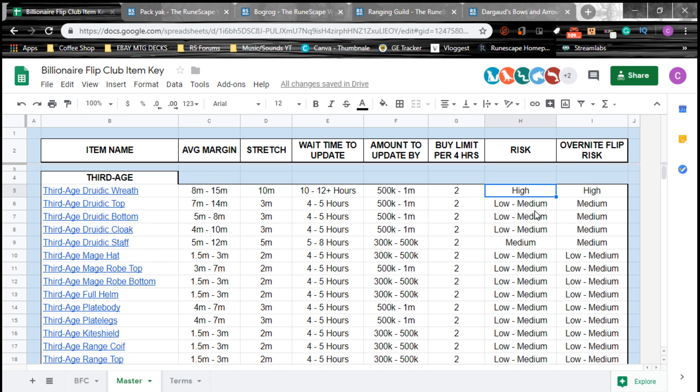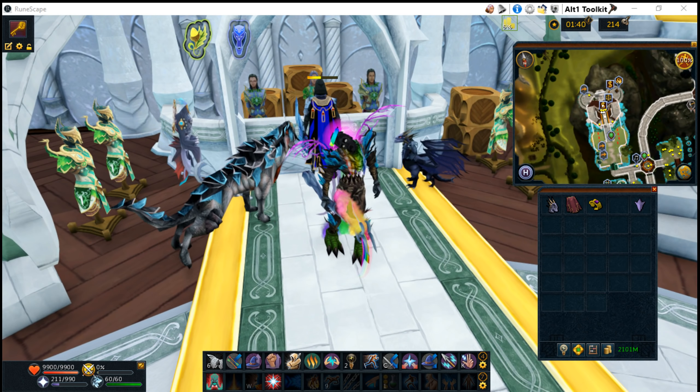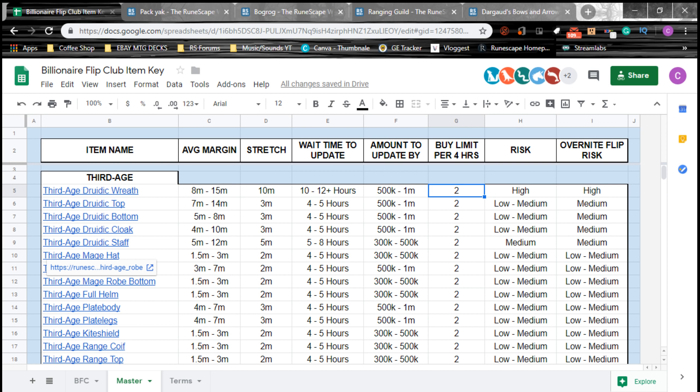If you have a sell offer in and the item is going up, yours is going to sell pretty quickly because prices are moving up. Volume, which we covered in the last video, is one of the big things that determines how long an item takes to flip. Risk has a lot to do with volume — typically a higher-volume item like U-logs or Pack Yaks is going to have a much lower risk compared to something that takes a very long time to flip.